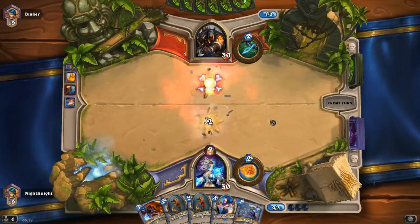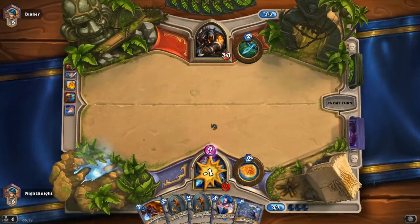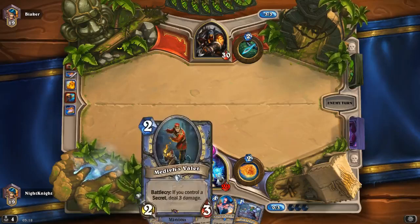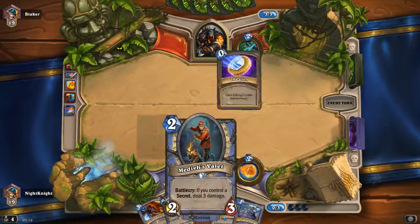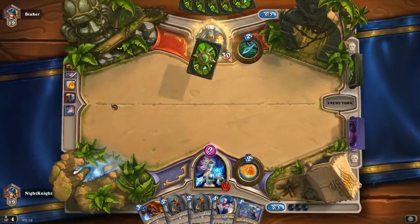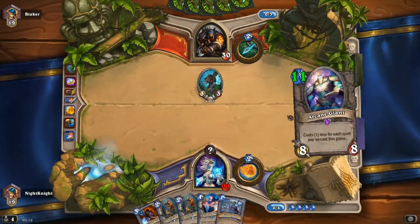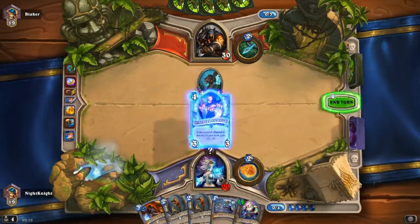Because he cannot trigger the Effigy, next turn I can buff my Ethereal Arcanist. Depending on what he plays this turn — this deck's main ability is to synergize with every secret with a few surprises hidden in the deck.